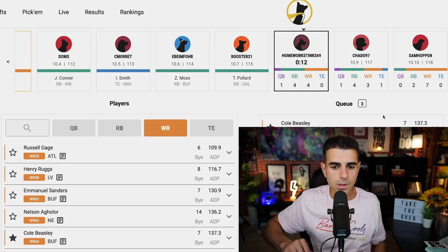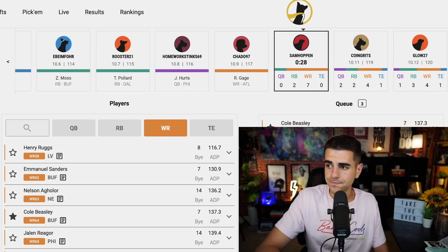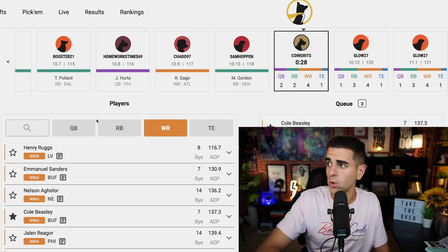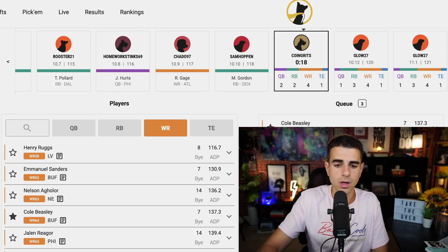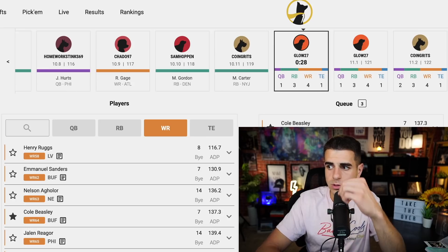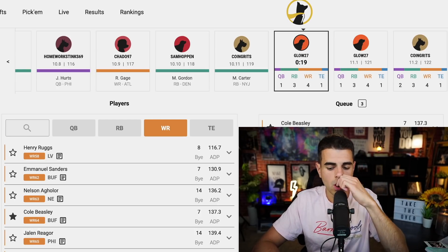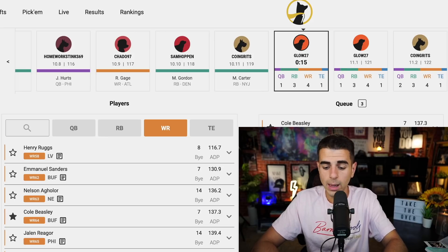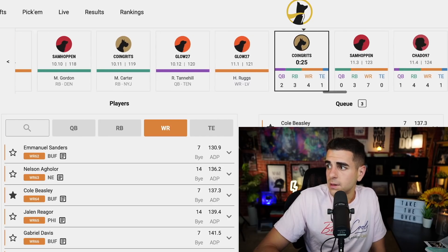Tony Pollard goes, Jalen Hurts goes. Best available quarterbacks now are Trevor Lawrence and Ryan Tannehill. I could pair Tannehill with Julio but I already have Josh Allen and don't really want another quarterback. Cole Beasley is on the board for a round 11 pick. At this point Beasley would be my seventh receiver and complete the Josh Allen stack. Emmanuel Sanders is also there but I don't love taking 34-year-old Sanders when I don't have to. Trevor Lawrence finally goes at the end of the 11th round — a fantastic pick. Jalen Rager goes, then Cole Beasley goes two picks before me. Emmanuel Sanders goes one pick before me too. I have nobody to stack with Josh Allen now, although his rushing upside gives standalone value.